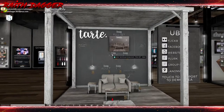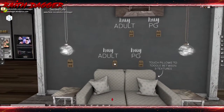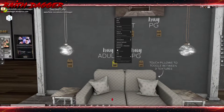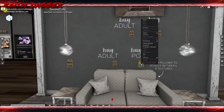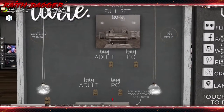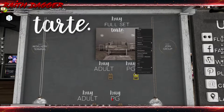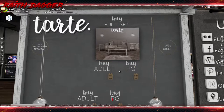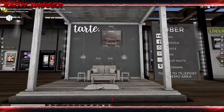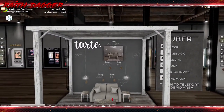Tart - I think that's how you pronounce it. We've got another sofa set. Adults 850, PG 550. The fat pack is 1325 for adult, PG 1025. They also do not put up the land impact - that's so sad.